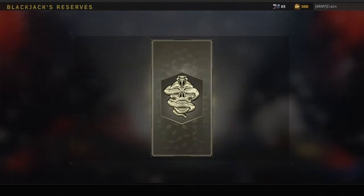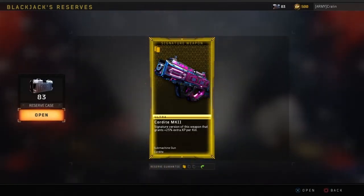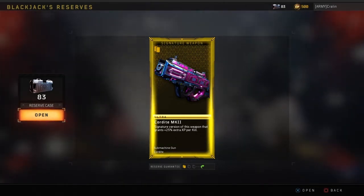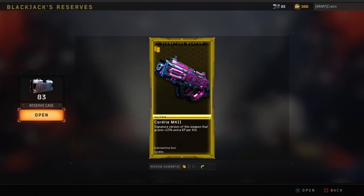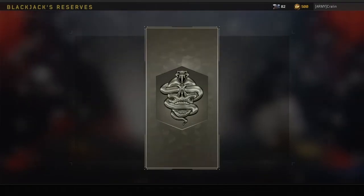Whoa — signature weapon, the Cordite MK2! Signature version of this weapon that grants 25% extra XP per kill. I already have it but it's awesome to get that — an ultra signature weapon. Boom, what else?